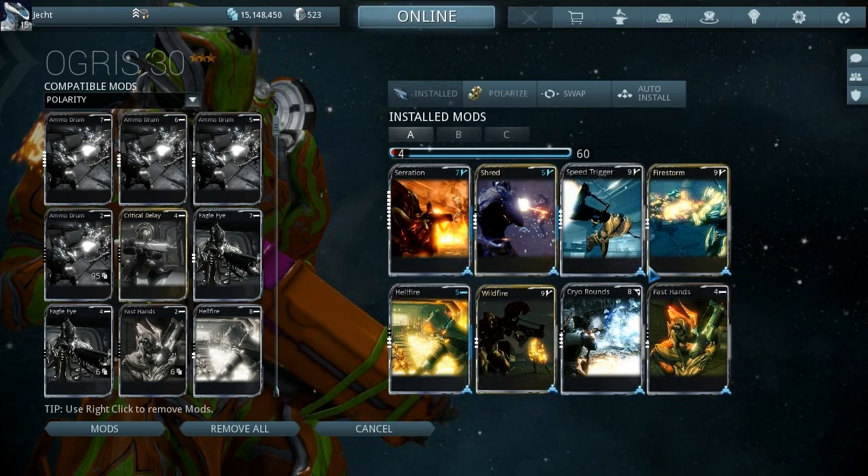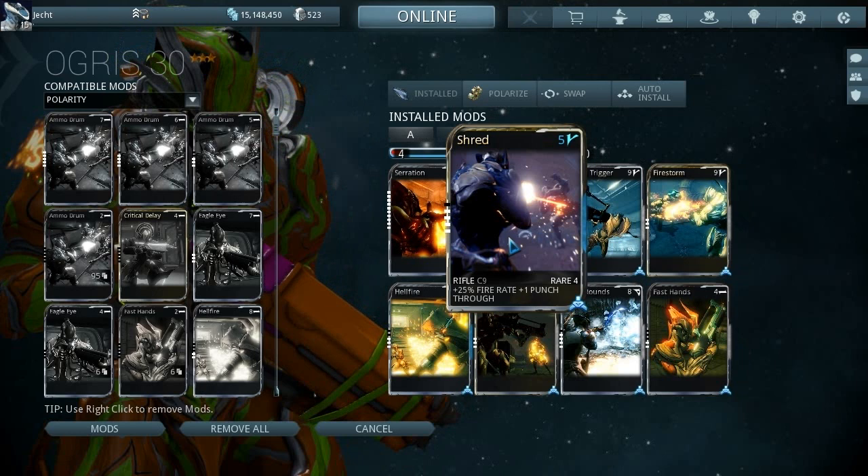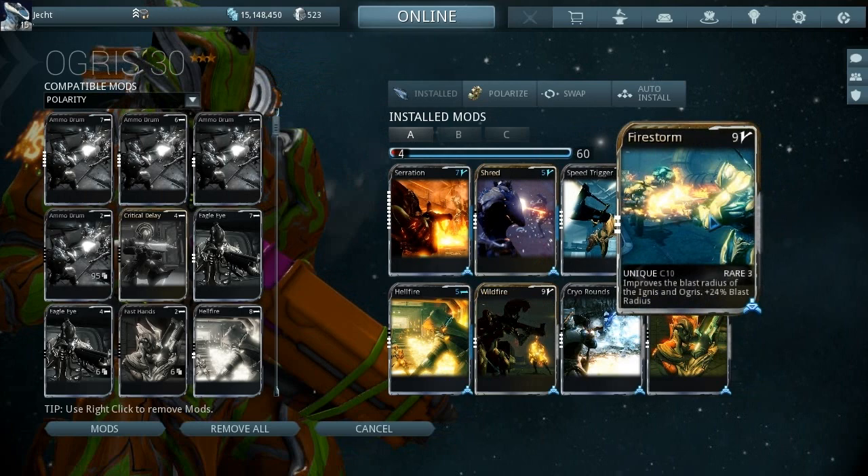Now if we go to upgrade, you can see how we went about doing this. We have two fire rate mods in. The punch through actually works against this weapon because sometimes you'll shoot a rocket and it'll just disappear through a wall — that's because it's gone through the wall into the next room, so it kind of misses. It doesn't happen that often but it does happen just enough.